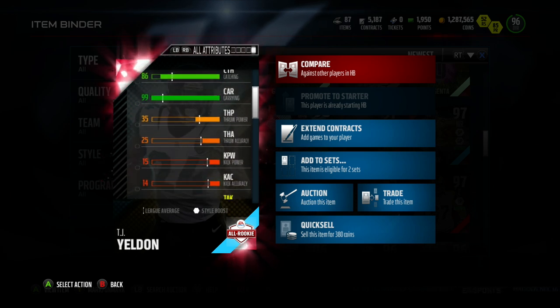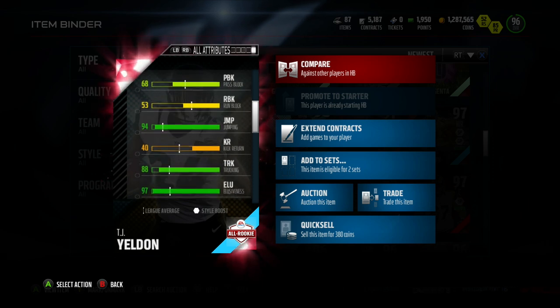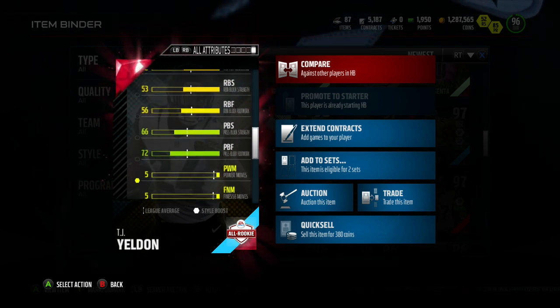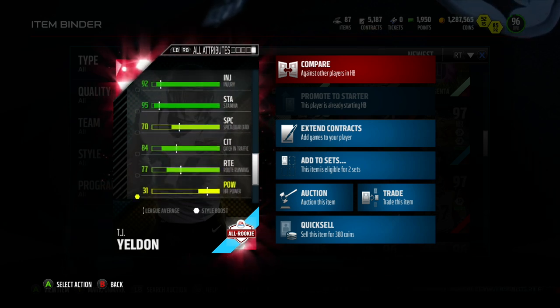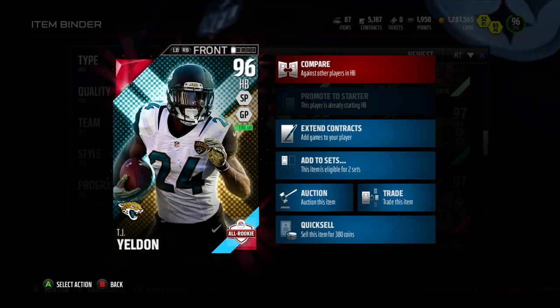86 catch — he's going to look like a pretty good speed back. He has 94 jump. His receiving stats are pretty decent. We talked about 88 trucking. 87 stiff arm is what else he has — that's the other power move there. He has 84 catch in traffic, 77 route running, and 74 release.